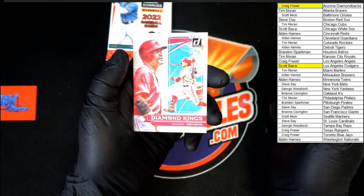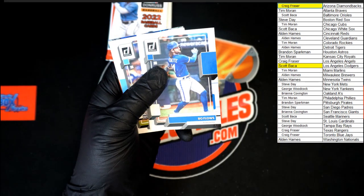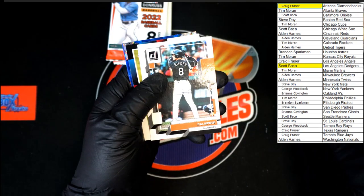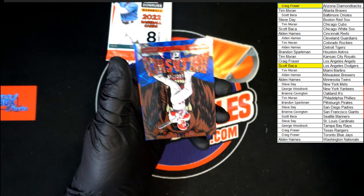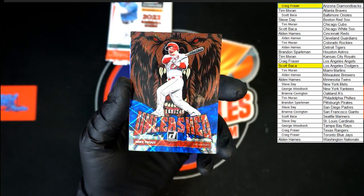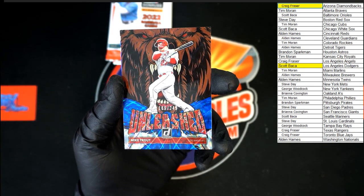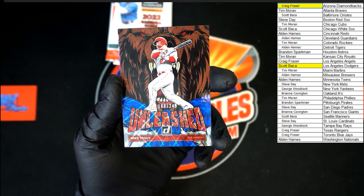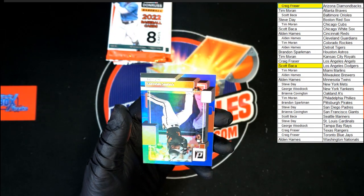We got a Joey Votto, Romy Gonzalez, Beau Flo's nickname, Jacob Stallings, Cal Ripken, Josh Donaldson. Yeah — this helped it out quite a bit right here: Unleashed numbered 189 of 249, Mike Trout! Super nice right there. That's going to Craig F — congratulations Craig F! Never mind he says — Cedric Mullins hollow blue.